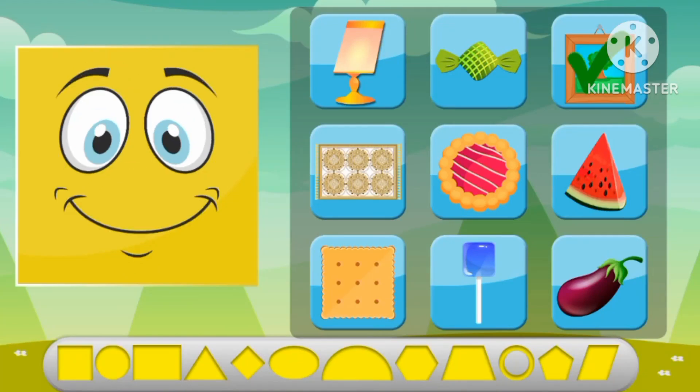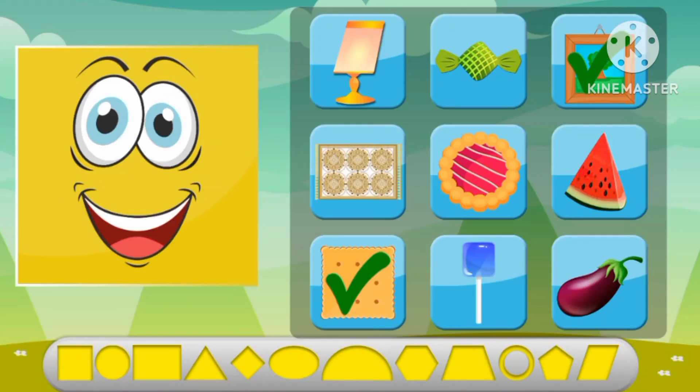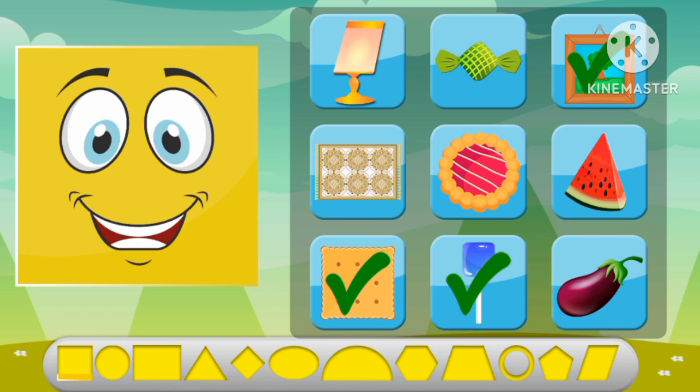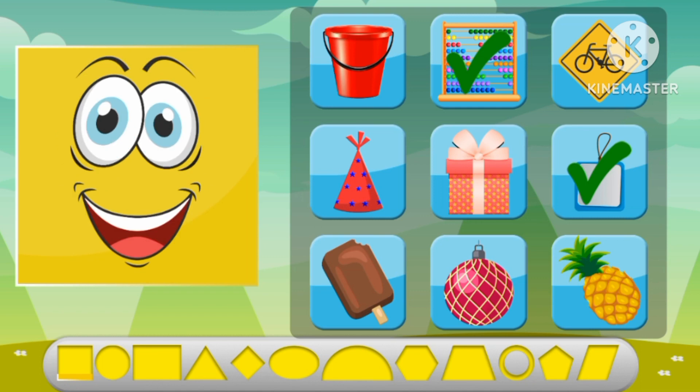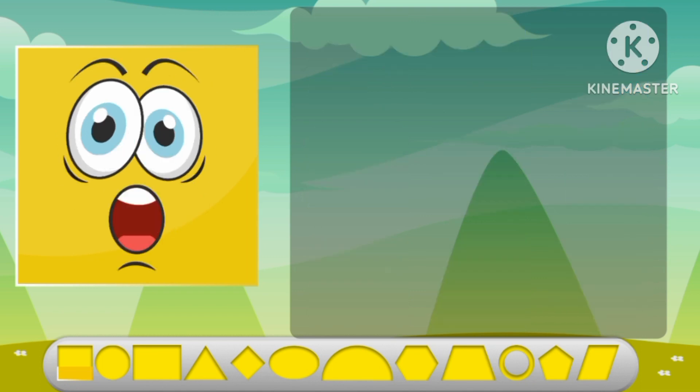Let's find the square shapes. A frame, a cookie, a candy. A toy, a keychain, a gift.